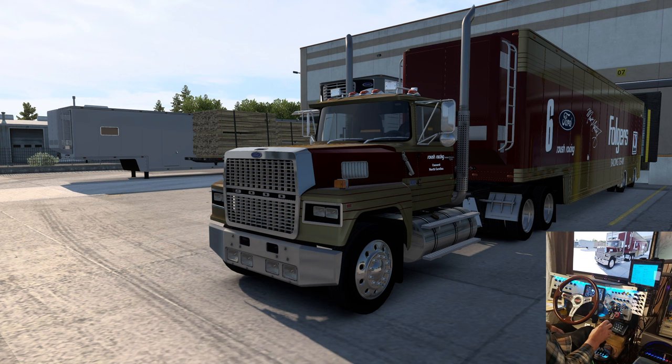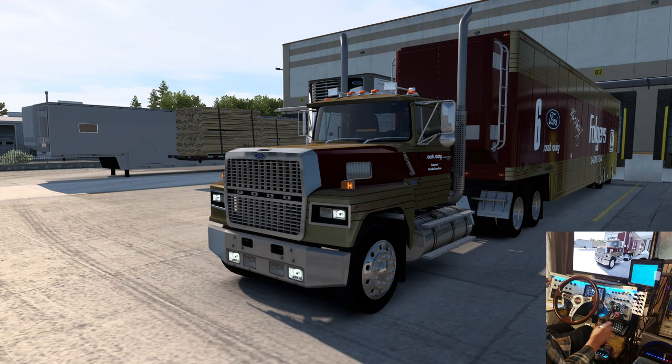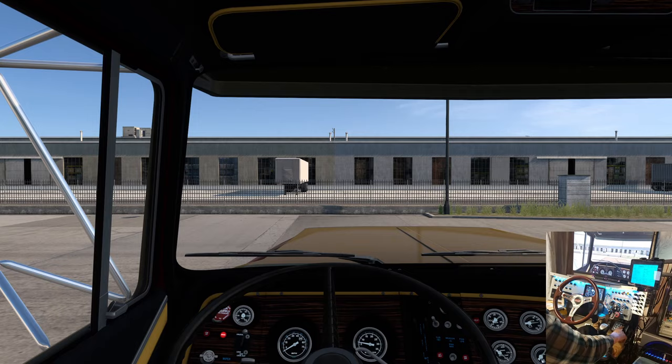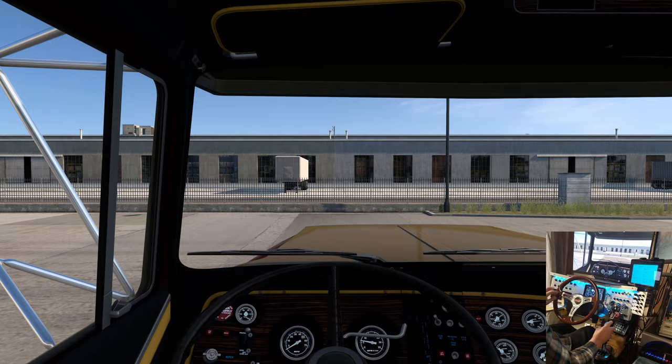We've got a '32 Ford five-window coupe highboy on here as our cargo. We're in Sacramento, California, going to Carson City, Nevada — just kind of cool. We've got our lights on, parking brake off, let's roll.